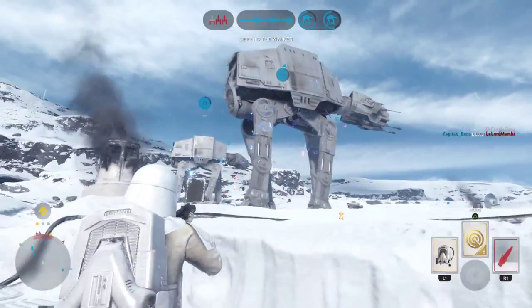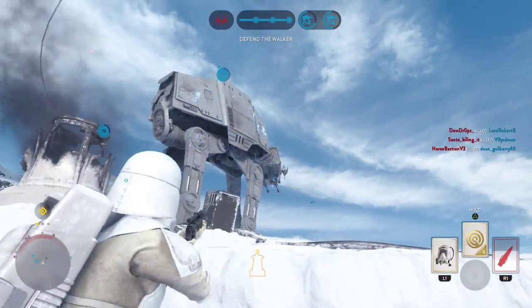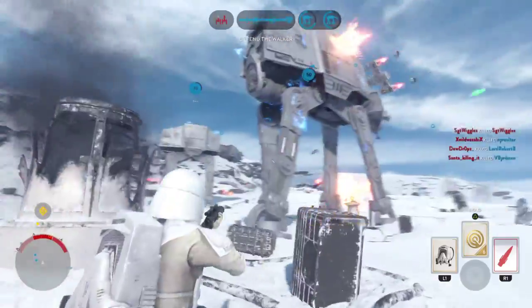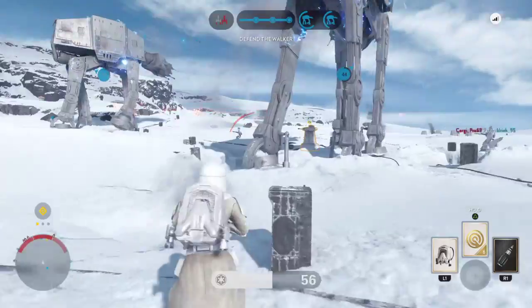Enemy speeder is attacking the walker. Her route will be mounted. Enemy speeder. Heavy laser cannon charged and ready to fire. Alpha 5. Alpha 5, now!